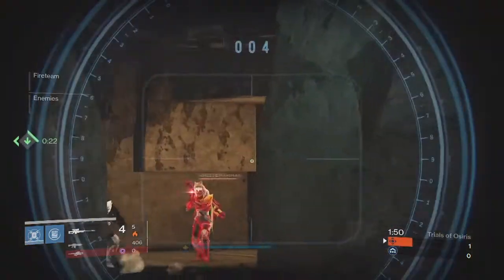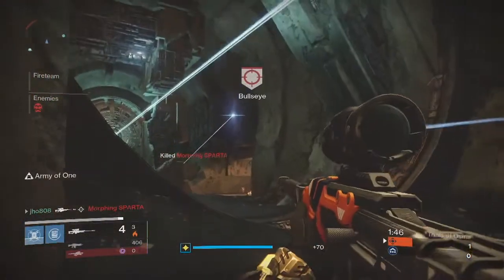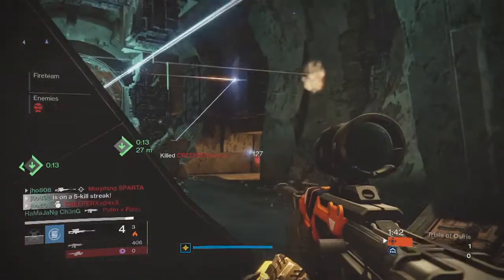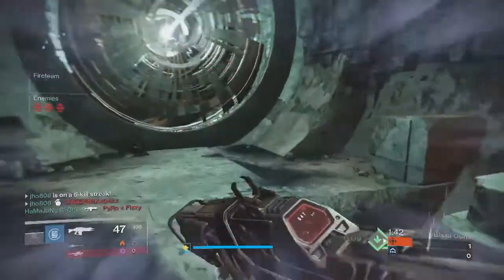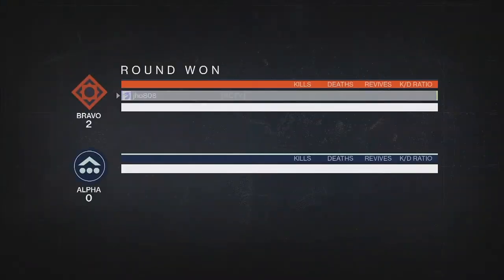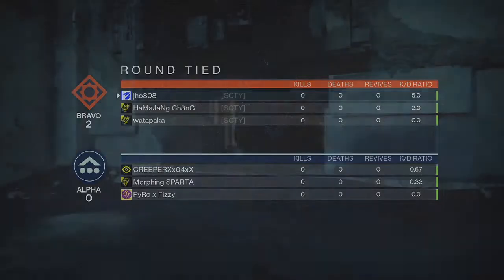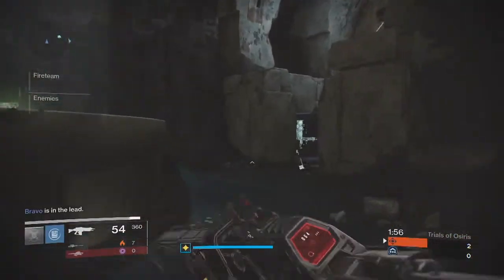Sorry for some of the videos coming out a little bit later than normal, but last week's Trials map was Burning Shrine and to be honest I'm getting a little bit tired of Burning Shrine as the Trials map. It's been the Trials map many times in year one and we've seen it a couple times now in year two, so I kind of want to see some maps that haven't been used yet in year two, or they could try a rotating week where it's a random map every match on your passage.